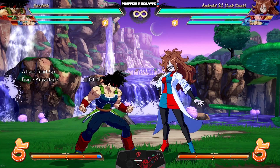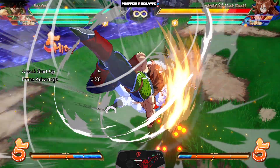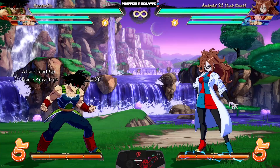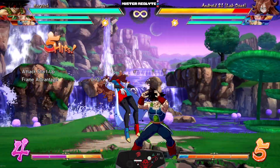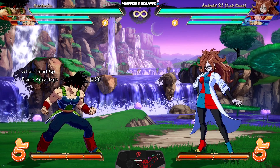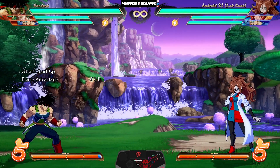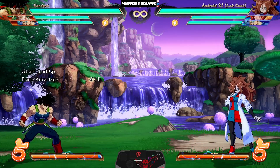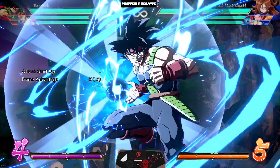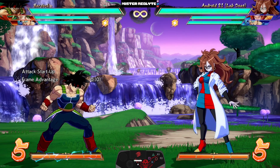They also completely buffed the medium version — when you do the medium version in the air, it changed the hit reaction so you get a full combo extension. They did the same for the EX as well. In terms of his supers, they reduced some of the recovery on his level three to help with the new Limit Break change, and they also made it possible to aim the Riot Javelin by holding up-forward for the grounded version and down-forward for the air version.